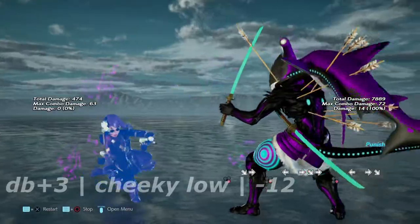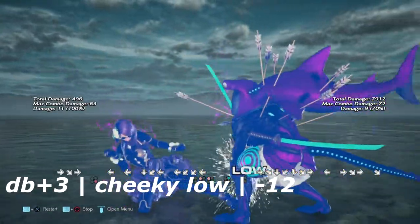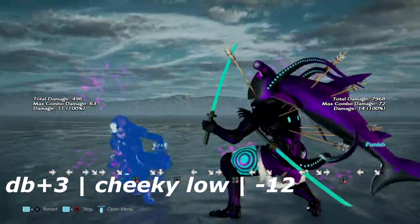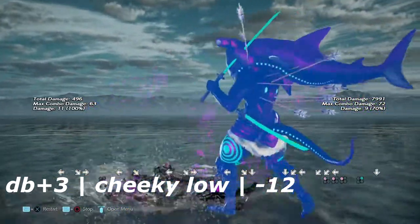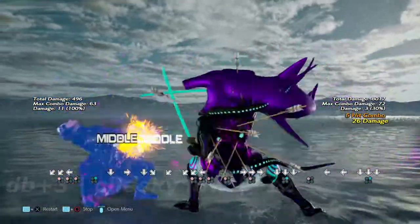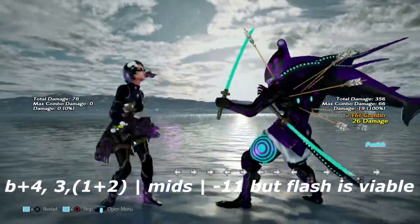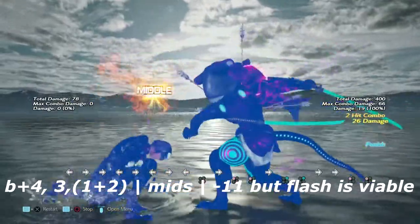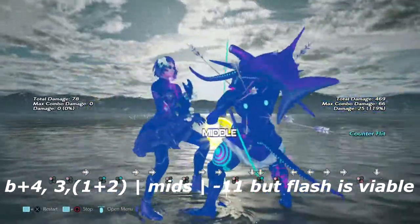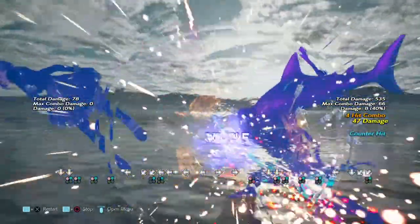Up next is down back 3 — one of her cheeky lows. You can't get much off of this move; it's only negative 12 on block, so you can only get a wall rising 4. Up next is back plus 4 into 3 — a couple of head hits. Typically negative 11 on block. Flash in one sword stance can catch the second hit immediately after blocking the first. No sword stance will get you hit out of it, so remember to be in one sword stance when you want to flash this string.